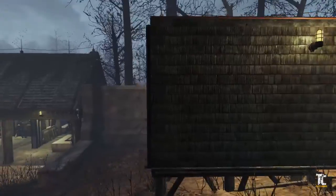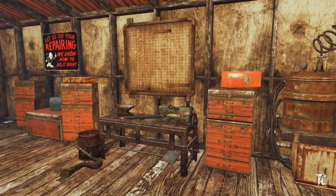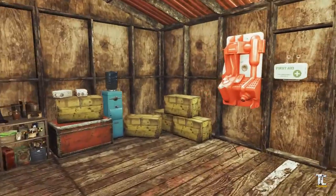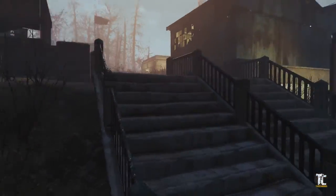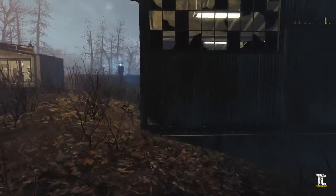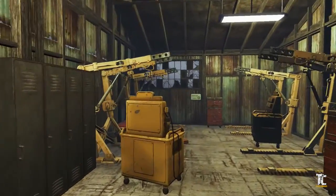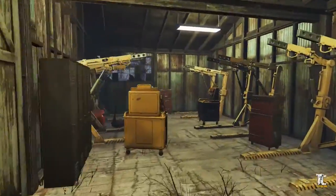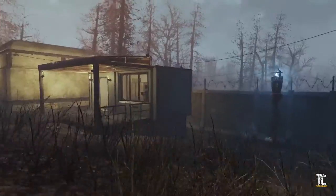Here we have a workshop for maintaining equipment or doing repairs or who knows. Further is the main camp. I redone the bulletin board and in here we have our power armor garage. Not so much power armor inside here but as the marines are just barely beginning to establish themselves, eventually they will get some power armor.